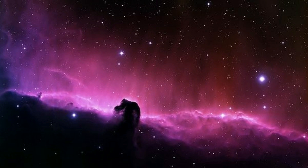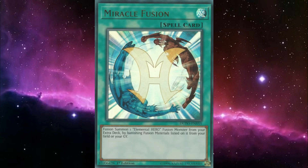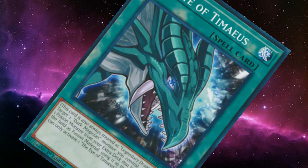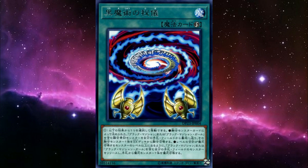But what is a fusion monster without its fusion spell? Sure, we can begrudgingly play boring vanilla Polymerization. We could use Miracle Fusion but with card tricks if we wanted to rip off Heroes. We could even run Eye of Timaeus — why are you not searchable? But those aren't the only way to field our new illustrious illusionist. Lean in close and don't tell anybody, because I'm going to let you in on a little secret. A dark magic secret.